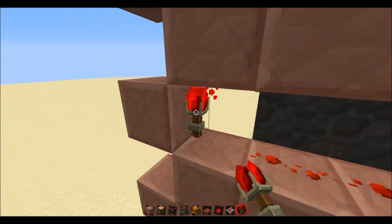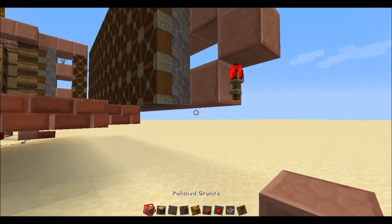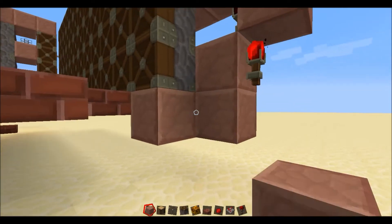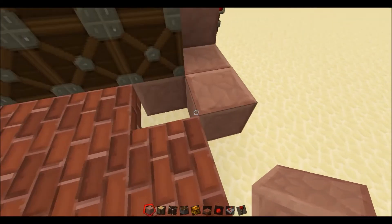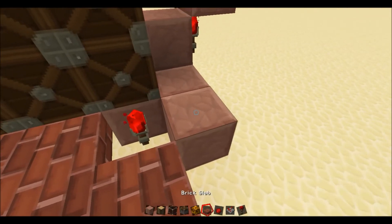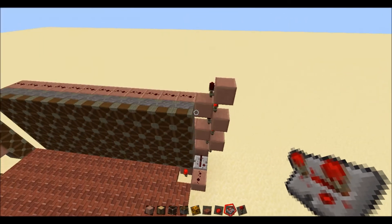Doesn't really matter if these fire off — they're not going to do anything. So once you've made your torch tower just here, what you want is a block there, and two blocks there. Torch, redstone, and a repeater. And you're done — all finished.